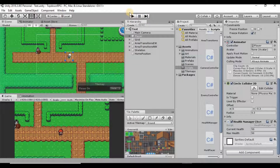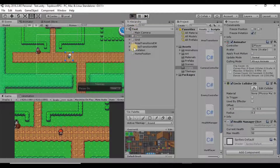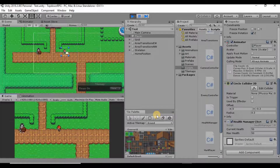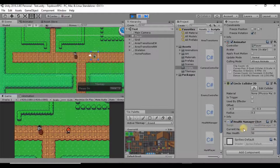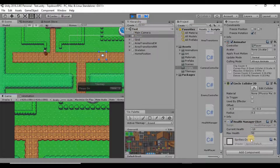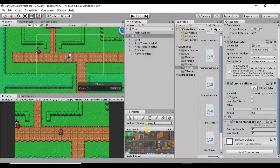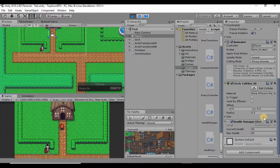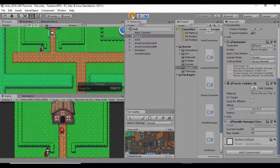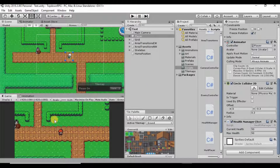I noticed a couple of issues that came up after the last video. One is when we get hit by our enemy and move away, our health continues to drop even after our player is no longer in contact. Another thing is when our enemy collides with any object, we will start losing health. We're going to fix both of those today, and then we're also going to create a health bar at the top to visually show our player how much health they currently have.